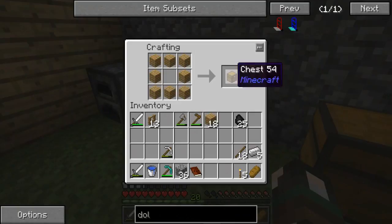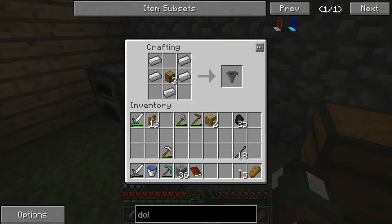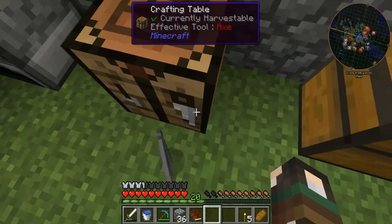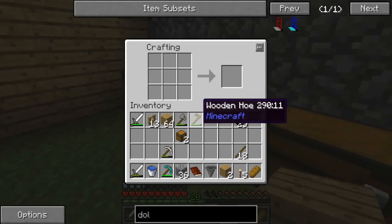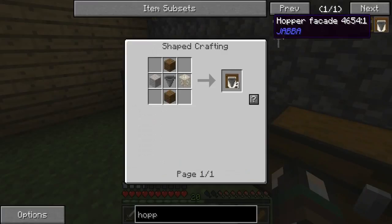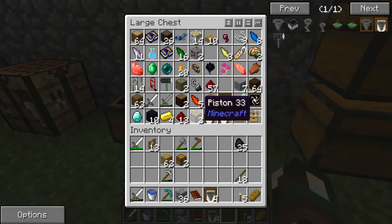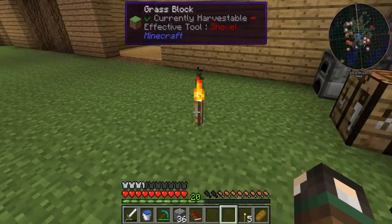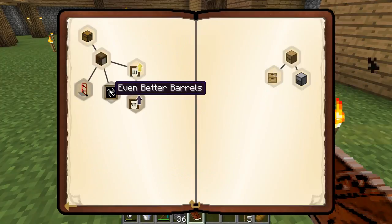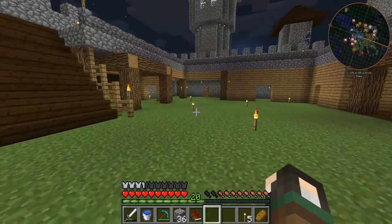We're going to need quite a few hoppers unfortunately. We need to surround it - don't drop it, that's expensive! Oh just four. Hopper facades - four of them, that's what we needed. Then we just have to make the hopper upgrade, which we are going to need more iron for. So I'm going to have to go back down into our little mine and go mining - but that's where I'm going to leave this episode for today.